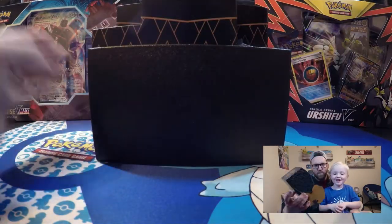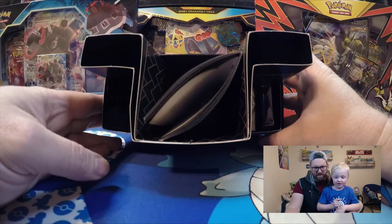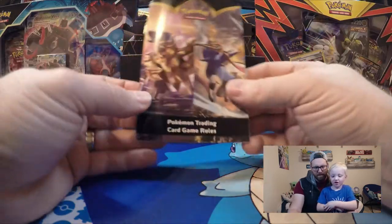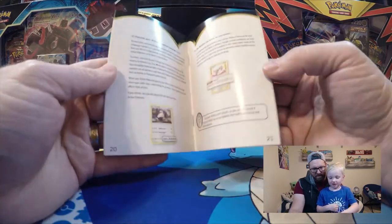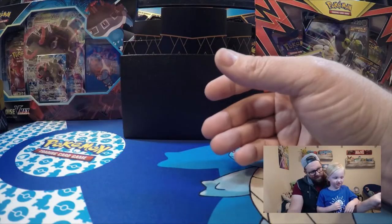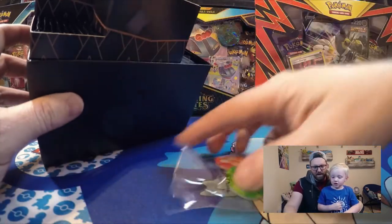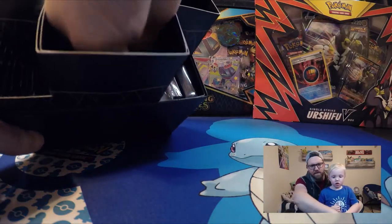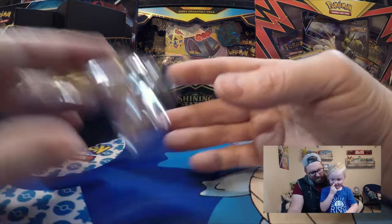There's more stuff in there. Take the top off. Let's see if the energies are on the map — and they are! This is the card game rules. We'll put those over there to the side. And there are the keys — wow, that's cool. And the dice — those will go in there too.